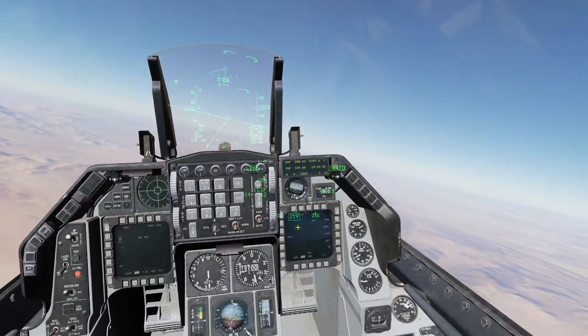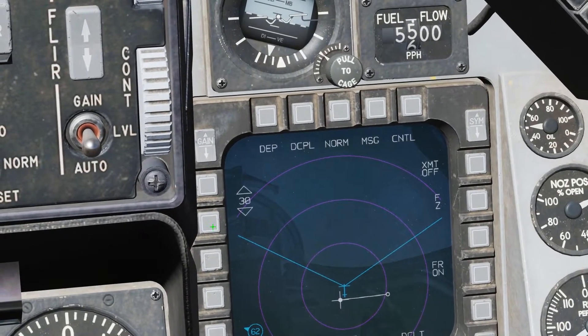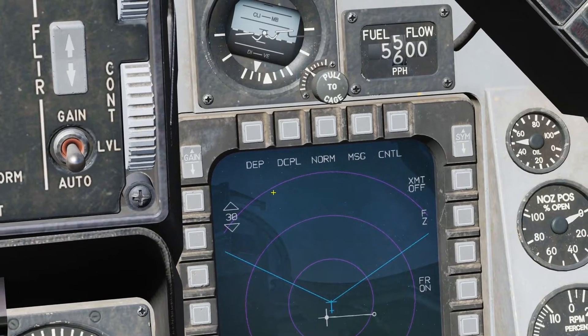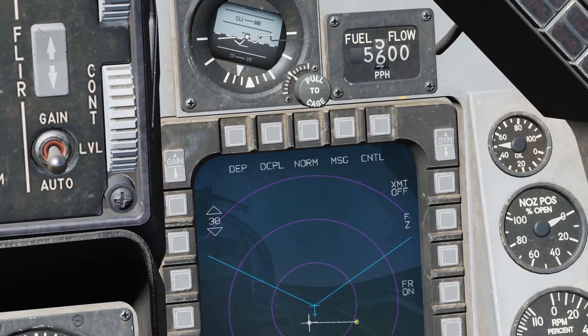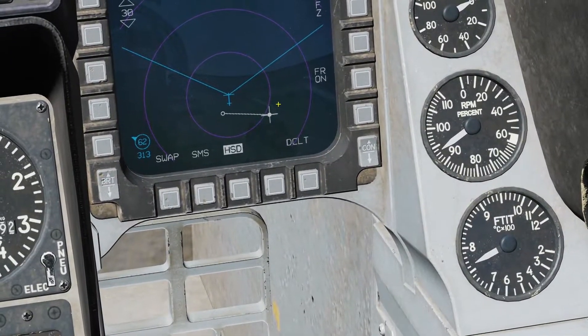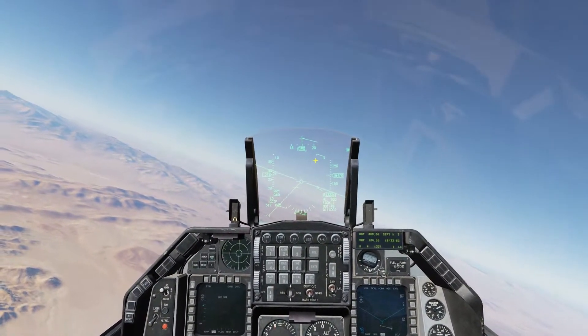Let's go back to the HSD page and decrease the range from 60 down to 30 miles — so 30 is the outer ring, 20, 10. The target is about 10 miles away from us right now. Let's go ahead and select that waypoint. Waypoint 2 is where we need to go, so I'm going to turn around.